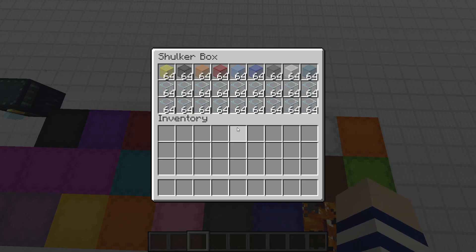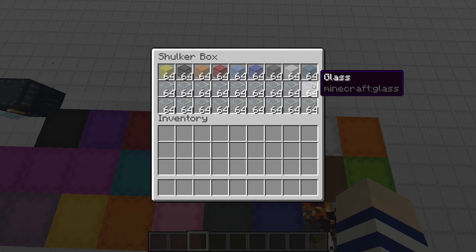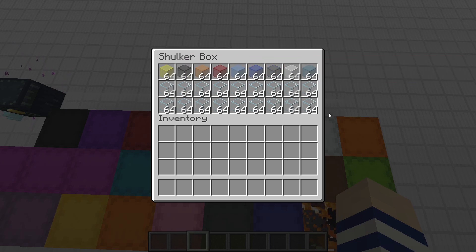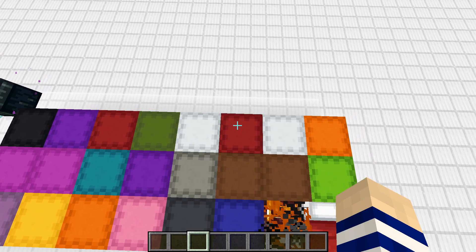Next we have the glass box. I like to keep tons of regular glass and then some of my favorite colors, but you can organize this however you like — maybe you prefer extra panes or a special color. I dedicate a full shulker box to glass because it probably will not deplete for a long, long time.